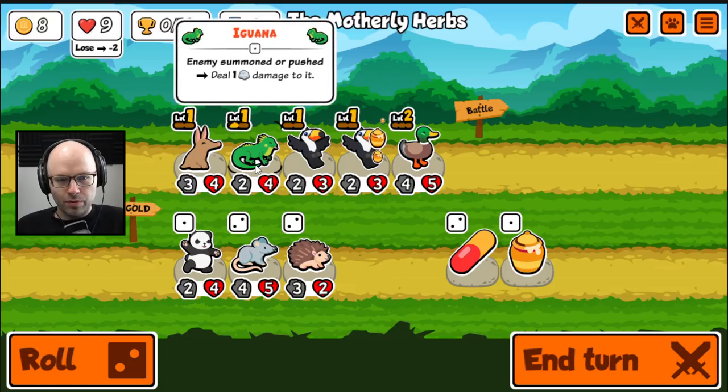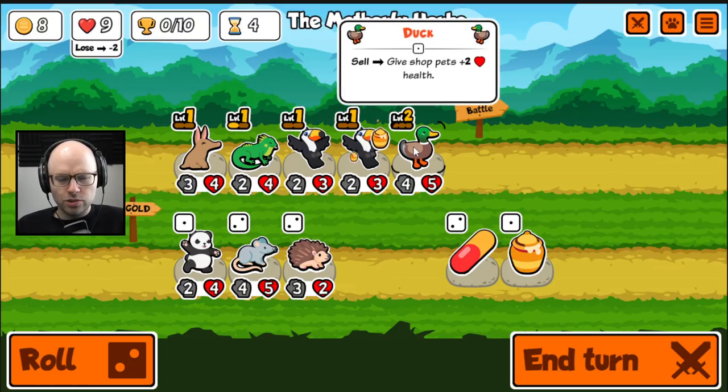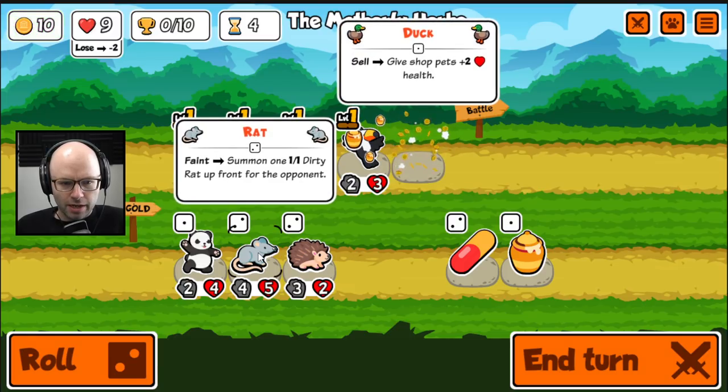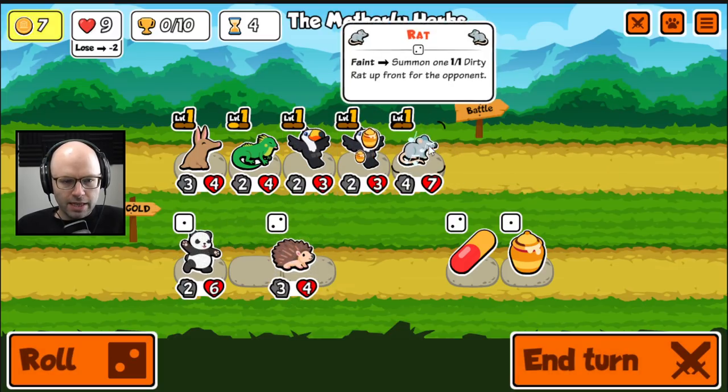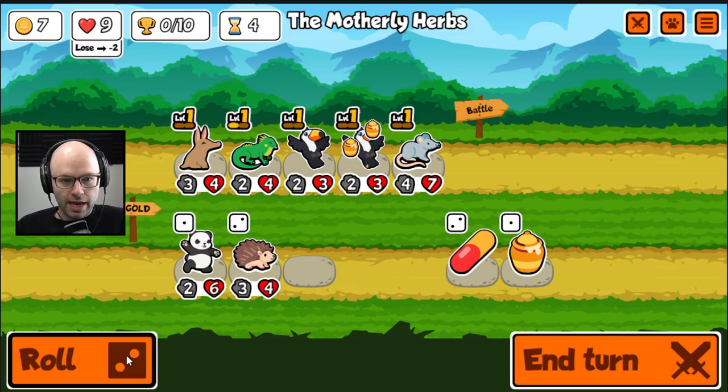We could have a mouse, and then you would get 2-3. Let's try something here: let's sell a duck, run a mouse, and then you'll get to the point where you're a 5-7. Holy cow.